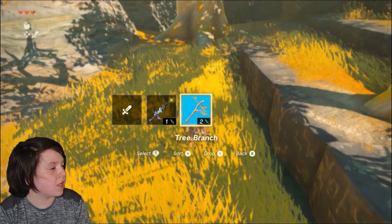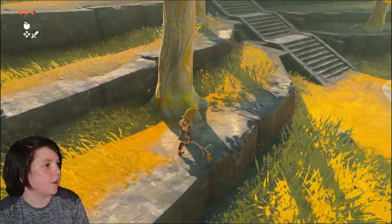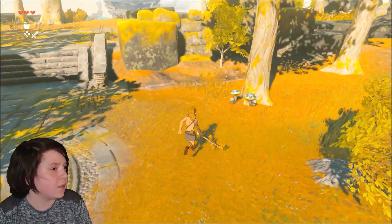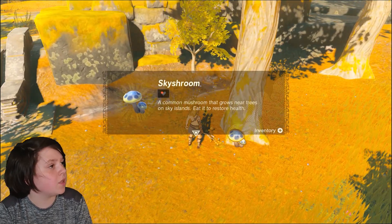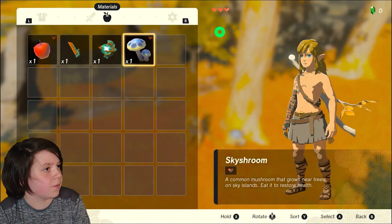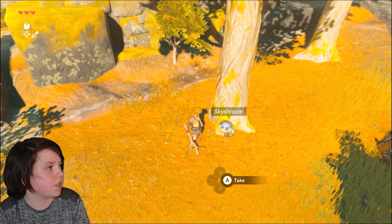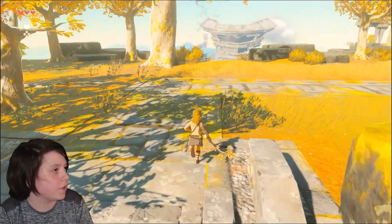My branch is about to die so I'm gonna go grab this branch too. I'm just grabbing a bunch of branches and trying not to die, I guess. Skyshroom — common mushroom that grows near trees on Sky Island to restore health. I'll eat it... actually I'll just keep that Skyshroom so I can cook later. Hopefully that's still a feature in this game.